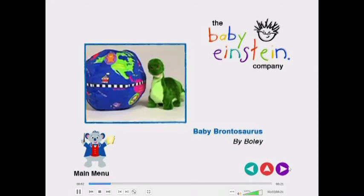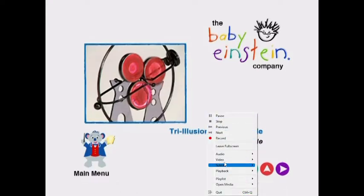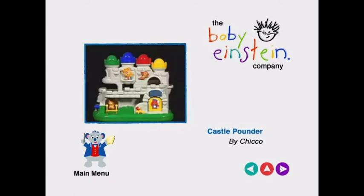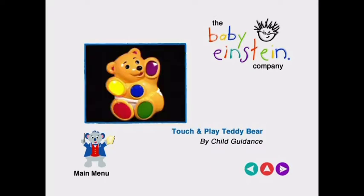By Babad, Baby Brontosaurus by Bully Canada, Fly by Car. Let me just turn this off so you can see it better. Try Illusion Kinetic Mobile by Car, Baby Elephant by Charm, Carousel Papyrus by Chico, Castle Found by Chico, Country Train One by Chico, Touch and Play Teddy Bear by Child Guidance.